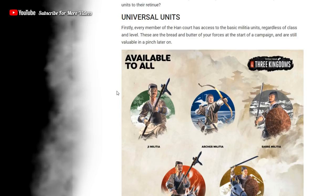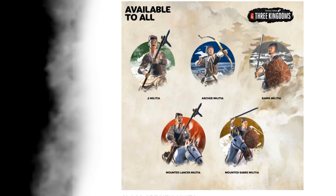Universal units. Every member of the Han court has access to the basic militia units, regardless of class and level. These are the bread and butter of your forces at the start of the campaign and are still valuable in a pinch later on. That covers the Xi militia, archer militia, saber militia, mounted lancer militia, and mounted saber militia — a nice range with anti-large, shock cav, melee cav, archers, and swordsmen. It's a good mix, a well-rounded army from the beginning of the game.